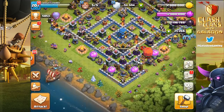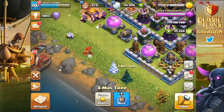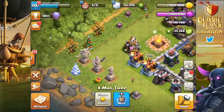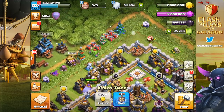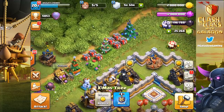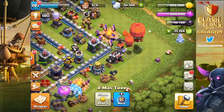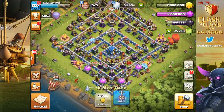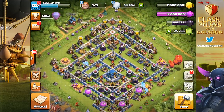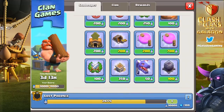There's the normal trophy base, looking pretty good. Obviously the walls are kind of here and there, but we did get a second Christmas tree — I'm happy about that. And I haven't bought any of the league trophies yet. I'm hoping that Lost Phoenix could actually get to Champion One. I feel like some of the leagues are tougher than others in CWL, but in any case we do have a shot. Let's go ahead and check out clan games.